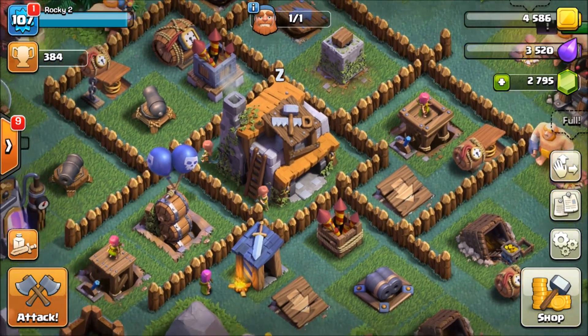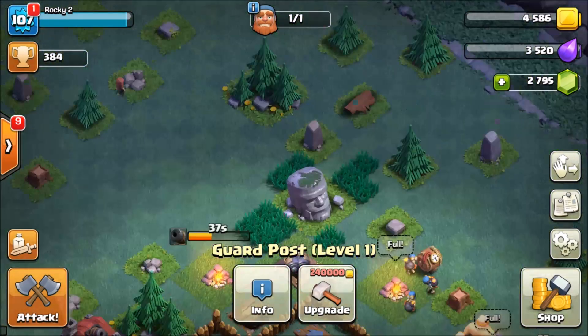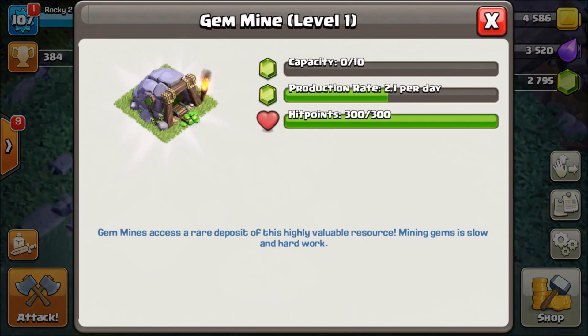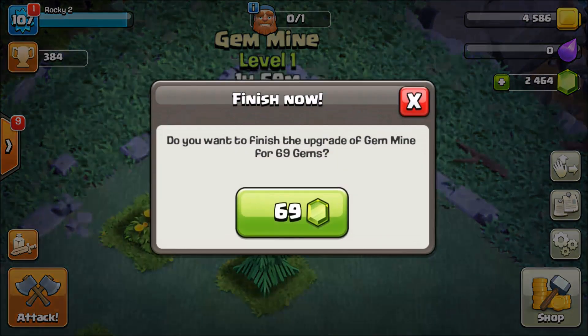One cool feature is the guard post - it puts troops out ready to defend your village. When we went into that other village, he had troops just out ready to attack us - that's the guard post. It's one of the coolest buildings, just having defensive troops watching over your village. But I think the most hype is going to be around the gem mine - people are so excited about it, and I had a ton of questions about it.